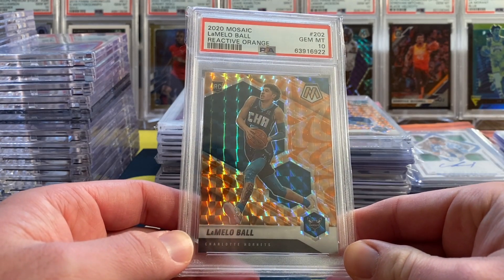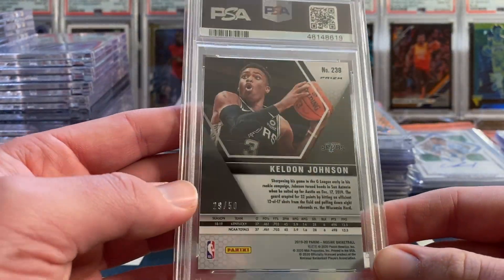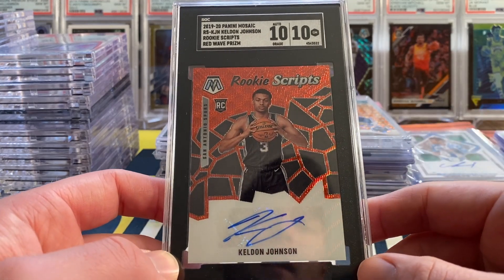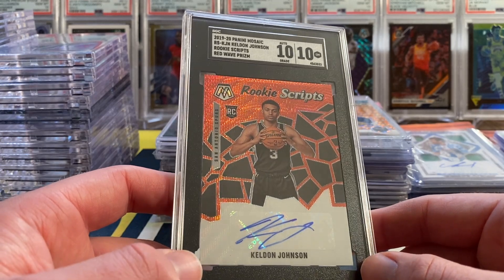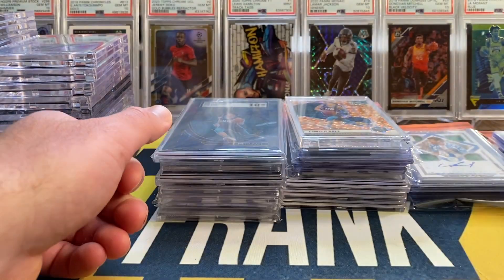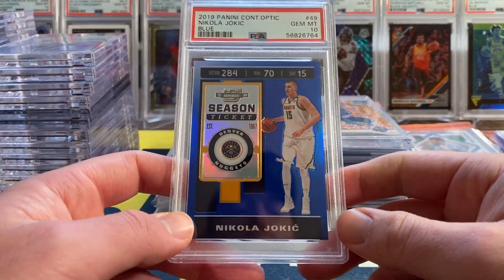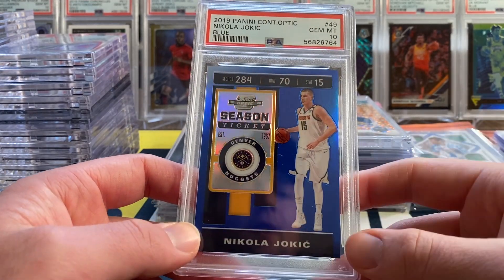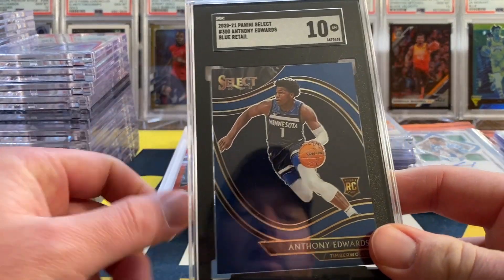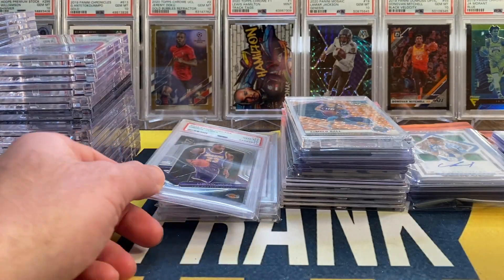First up we have a LaMelo Ball Mosaic Reactive Orange PSA 10, a Kelden Johnson Mosaic Fast Break Purple PSA 10 numbered to 50, and another Kelden Johnson — the Mosaic Rookie Scripts Red Wave SGC 10. Then we have a Tyrese Maxi Mosaic Variation SGC 10, a LaMelo Courtside out of retail Select SGC 10. As always in the high-end edition it's only PSA 10s or SGC 10s. We also have a Nikola Jokic Contenders Optic Blue numbered out of 99, and an Anthony Edwards retail Courtside SGC 10.